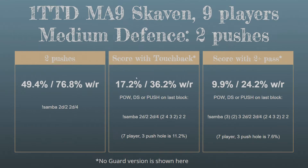To score off a touchback, that's 17.2% without a re-roll or 36.2% with a re-roll — better than the 11.2% if you're doing the three-push hole technique. To score off a two-plus pass, that's 9.9% without a re-roll or 24.2% with a re-roll, again a bit better than the hole technique.